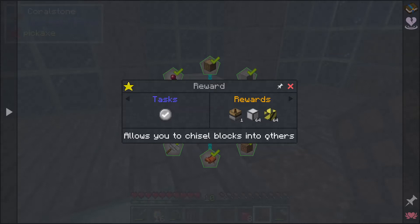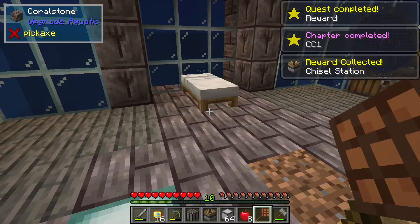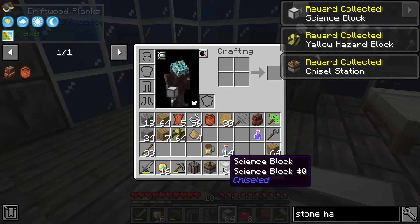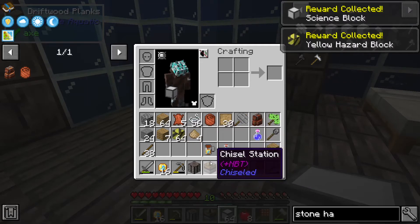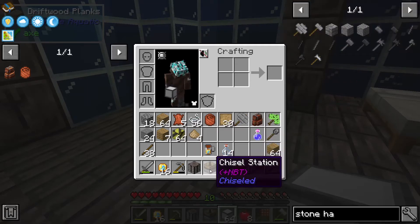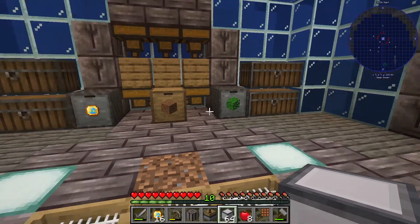Completing the chapter challenge allows you to chisel blocks into others. We got a chisel station and some factory blocks. These are science blocks and yellow hazard blocks — this is from the chiseled mod. That is pretty neat.